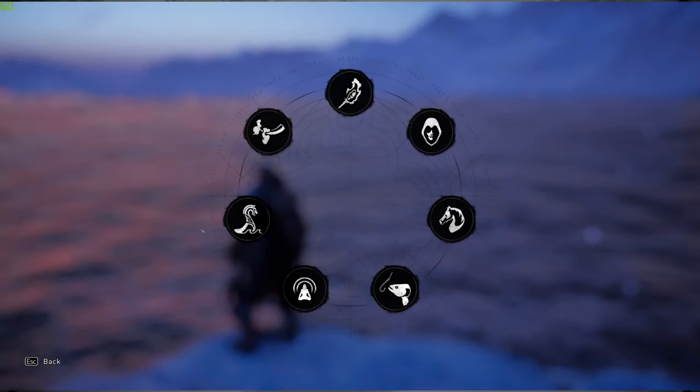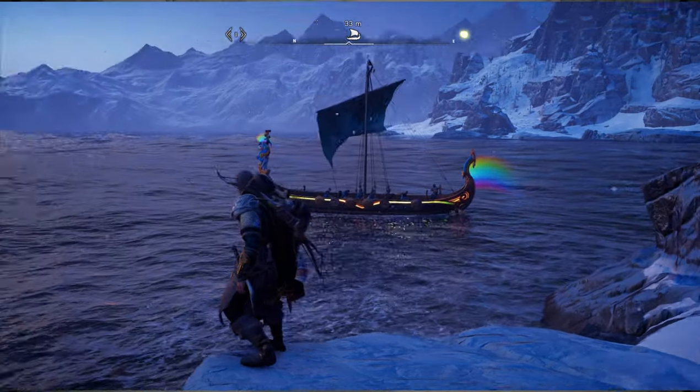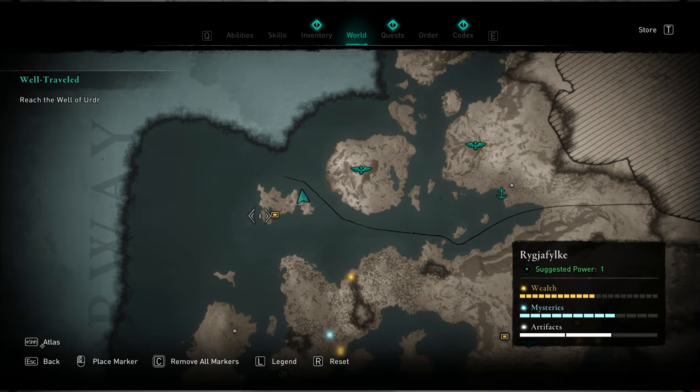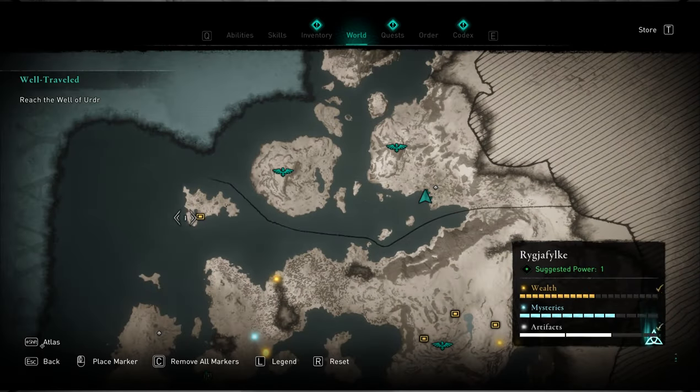I have an extra hint for you: if you found a really promising location for fishing, call for your longboat to make your own fast travel point. Then you can come back there easily, even if you relocated before. But remember, if you move to the port or harbor, your marker will disappear.